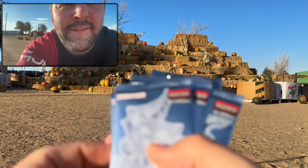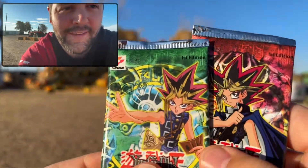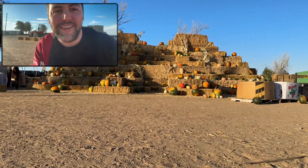Some fun stuff to open today. We've got Ghosts from the Past Second Haunting first editions — 11 packs here. Two heavy packs here. We've got a Magic Ruler first edition pack and a Feral Servant first edition pack. So right here on the farm at the pumpkin patch.